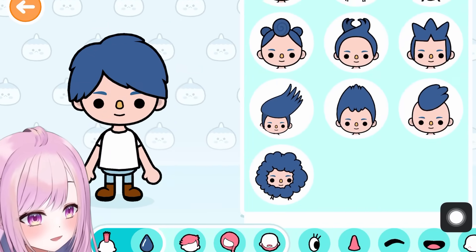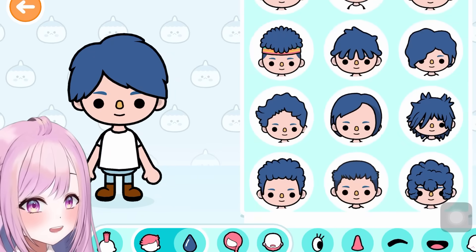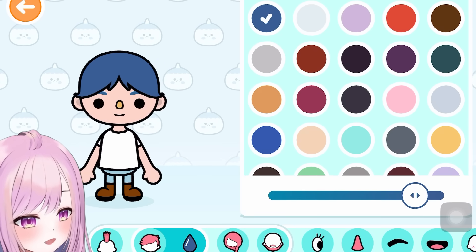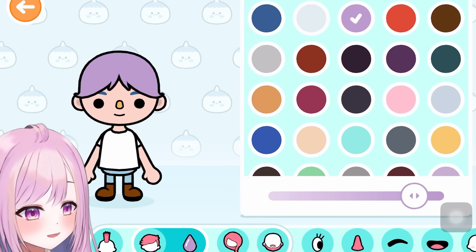Now we're going to hair — whoa, look at all the options! I bought the variety pack so there's a lot of variety. Let's pick our fringe first — it has to look something like us. This one's the best. And I forgot to change the color — my hair is kind of purplish, wow, same color as my current hair!